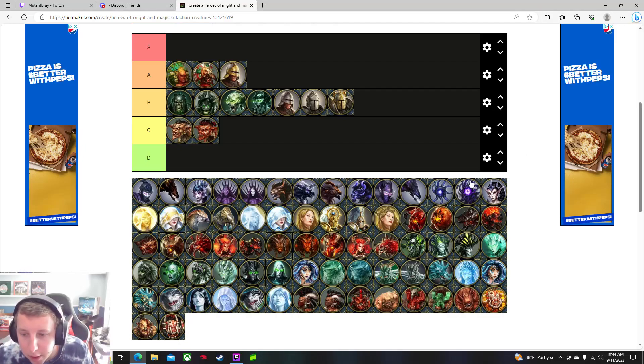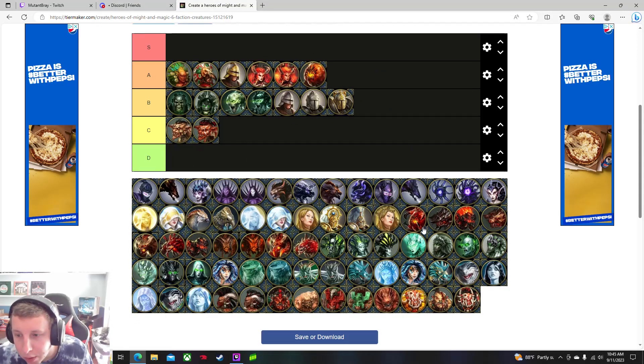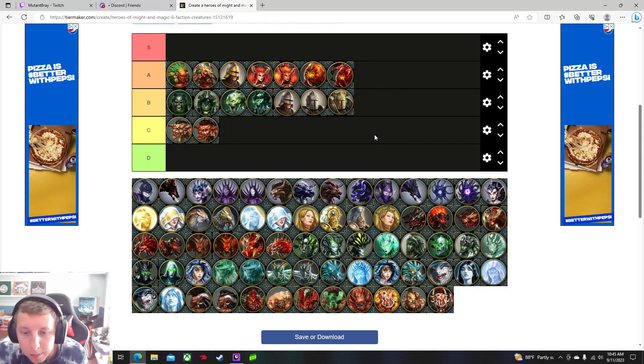The succubus — I'll give them A tier as well. Between them and the breeders, they're very good Inferno backline. It is kind of hard to get them since they're both later in the game, and Inferno struggles a bit getting a lot of their units because of resources — though that depends on the map and placement. As far as backline goes they both do a pretty good amount of damage, and the breeders have a good amount of health as well. Both pretty solid.